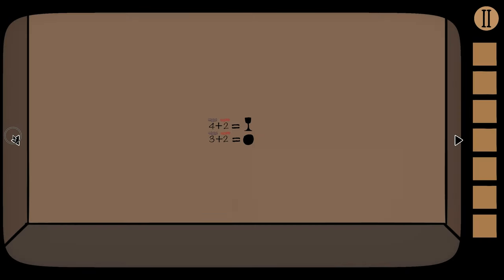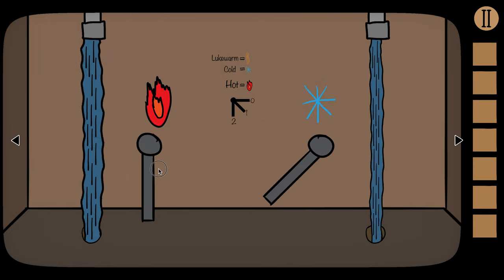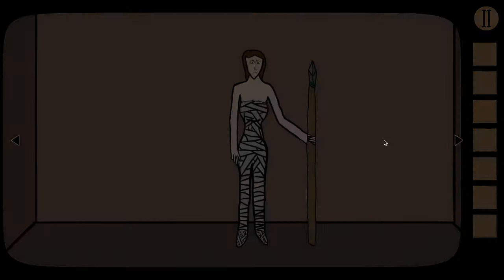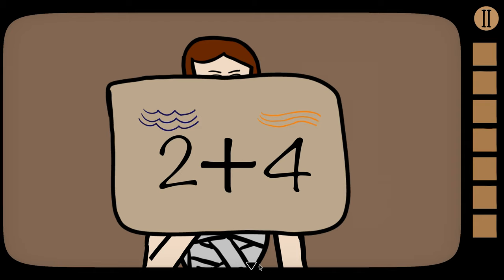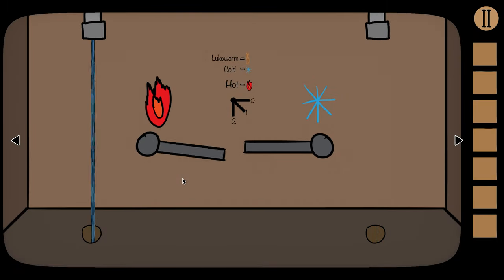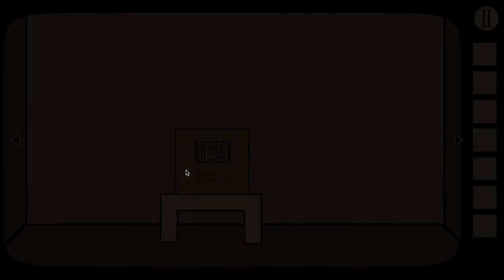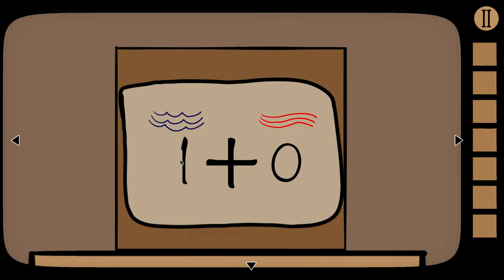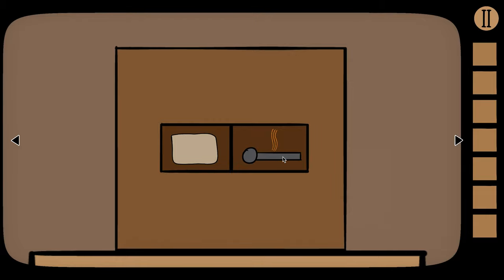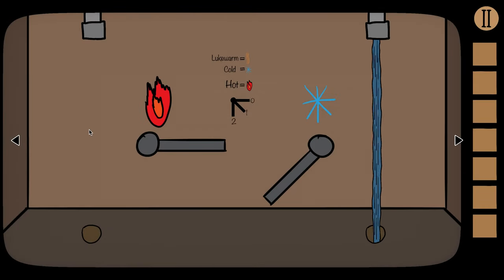I want to call attention to this card — it shows water level of three and temperature of two, which is not possible right now. The only way to get a water level of three requires one knob outputting more than the other, which means we can't get a temperature of two, so we can't worry about that yet. For water level two and temperature four, we just turn off the cold water and turn hot water all the way on. The next card shows water level one and temperature zero — to do that, turn hot water off and turn cold water to one.